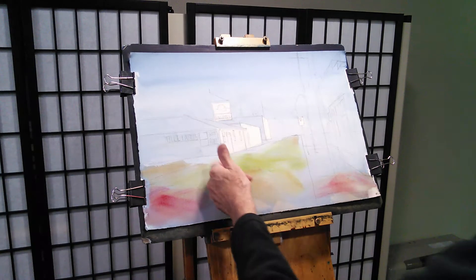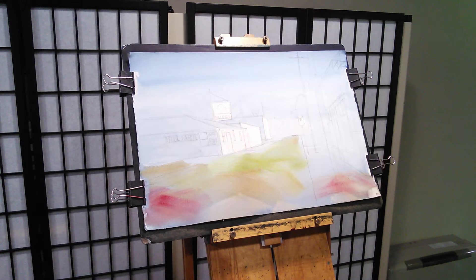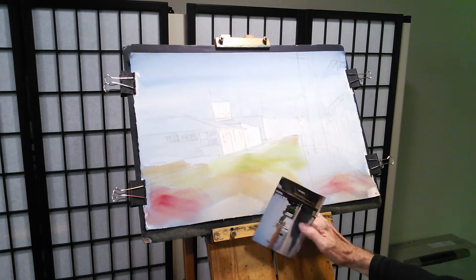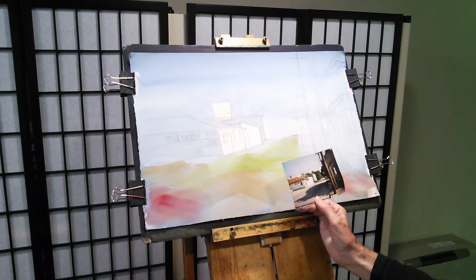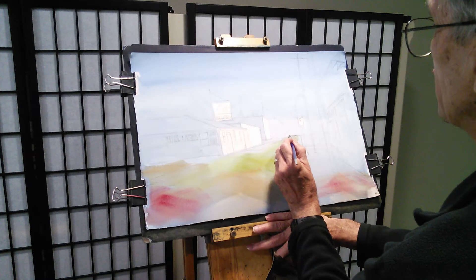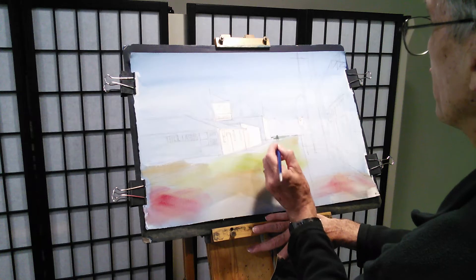The paper is fairly dry now. I usually call this next step the lay of the land — what I really want to do is define where things are on the ground. So I want to start out with a little bit of green, kind of a bluish green. Right across here, at least the way this looks to me, there's a grassy area.